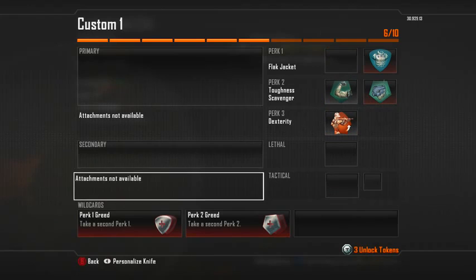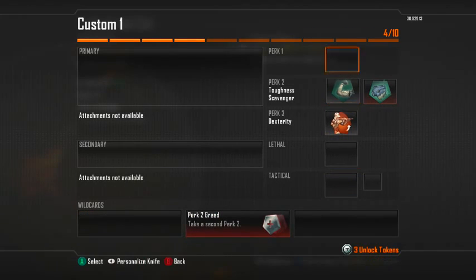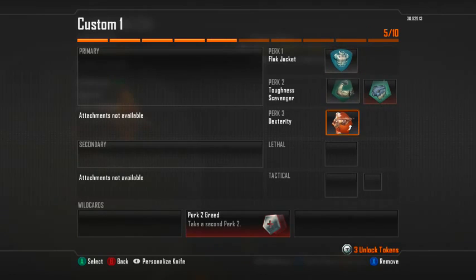You want to take off scavenger and hardline, and run the SMR with fast mag, stock, and select fire so it's fully auto, because the SMR is a really powerful weapon without a silencer.